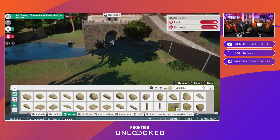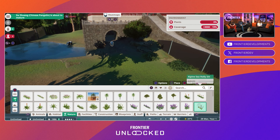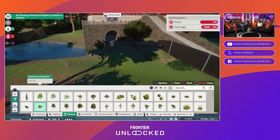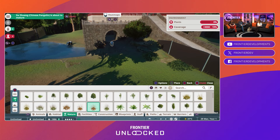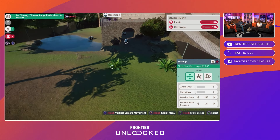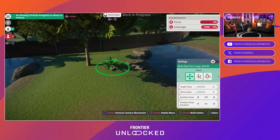We have workshop support, so you can find other players' blueprints by signing up with a Frontier account. You'll be able to upload straight away and play other people's stuff — even entire zoos. So it'll be lovely, actually.